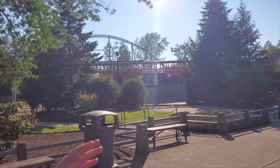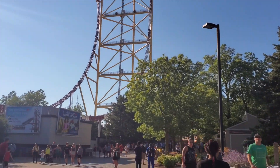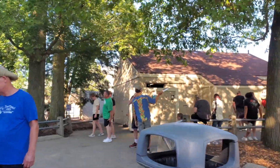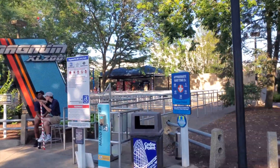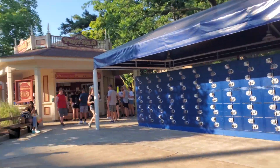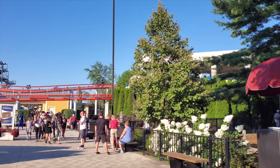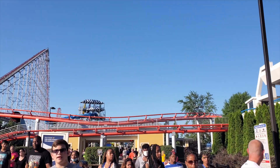Continuing past Top Thrill Dragster, you're going to go right by the giant top hat — can't miss it. There are some restrooms to the right, and just past the restrooms is the Magnum XL-200 entrance. As soon as you pass by the restrooms right by the Top Thrill top hat, you have the regular entrance to Magnum. It's along the main drag, so if you're walking from the front to the back on the right side of the peninsula, you can't miss it. The fast lane is right over where people are walking in, heading towards the brake run of Magnum.